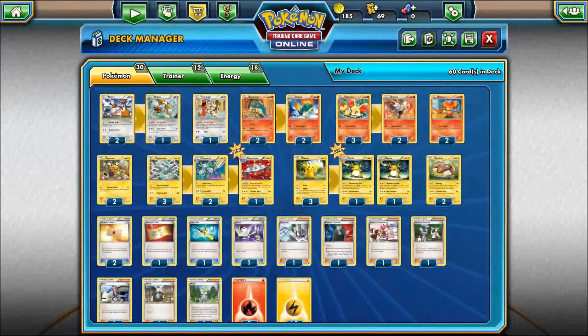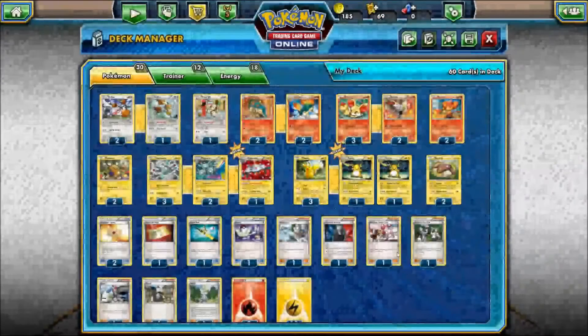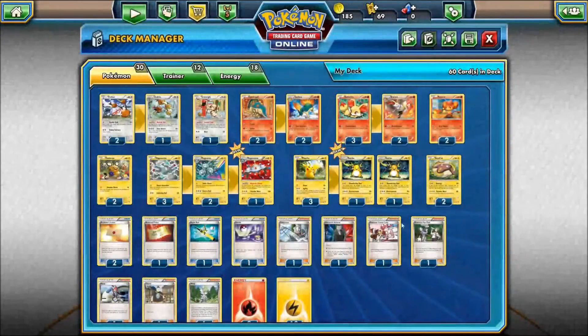With discarding energies, we've got the new supporter in Breakthrough — Fisherman — which puts four basic energy cards from your discard back into your hand. This gives us the ability to bounce off Magnezone, get those energies back onto our Pokemon, or if we're in a tight spot, get back into the swing of things. An additional way of getting cards back is Super Rod — if we've lost a powerful hitter, we can return three Pokemon or basic energies from our discard pile to our deck. That's pretty helpful.